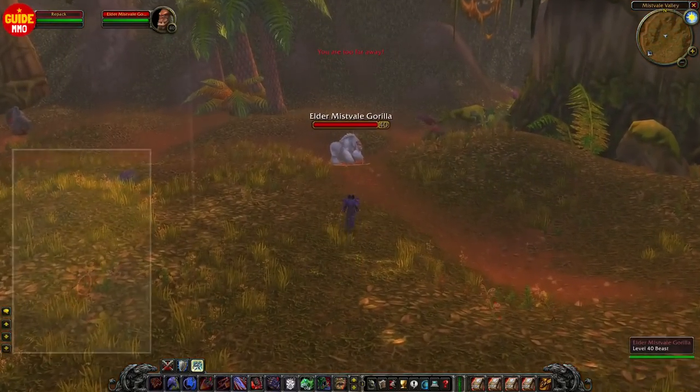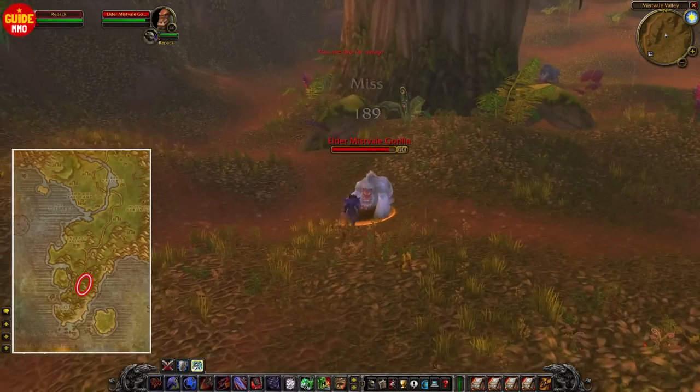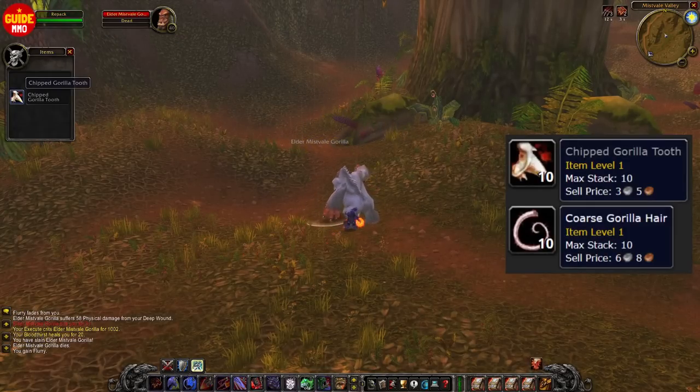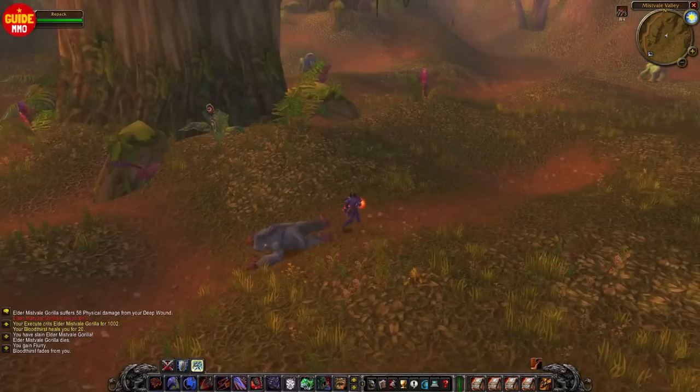At the southern part of Stranglethorn Vale, you'll find an area with Gorillas. They drop two items that are usually just vendored. To increase the gold you make or also gain experience, remember to go to Booty Bay and pick up the quest where you need to slay these Gorillas.